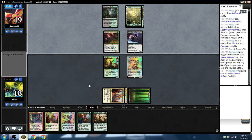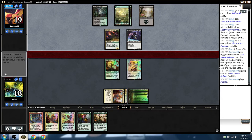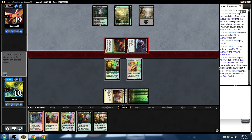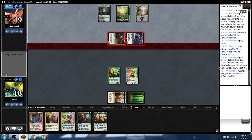We may need to use Blossoming Defense to protect the Electrostatic Pummeler right here. They have double forest and Blooming Marsh, so they don't have double black — they can't Ruinous Path or Grasp. Oh, there's the Swamp. Just saying go here. Might be attacking with everything. He doesn't have Rishkar or he would have played it pre-combat — that would be bananas with the Winding Constrictor out.